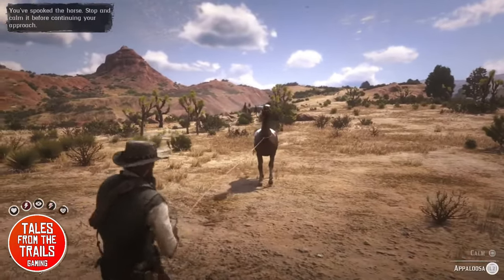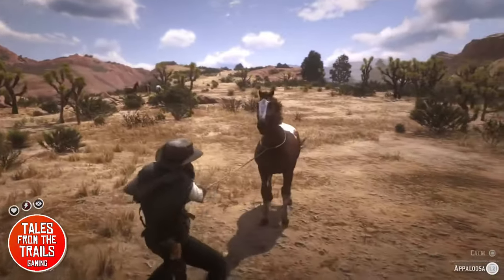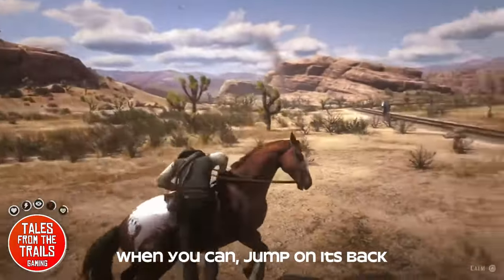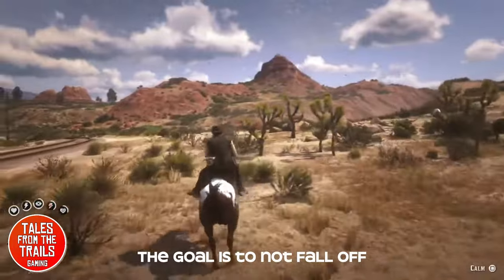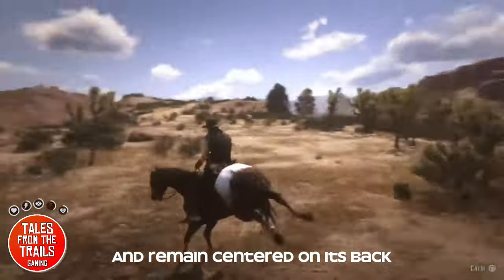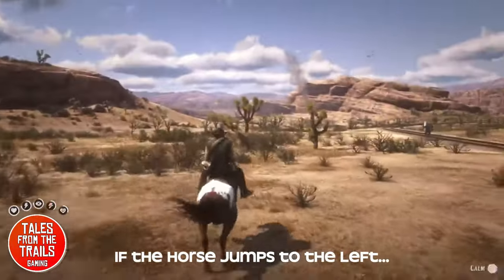So we have our lasso on the horse itself — there are other methods to do this as well. We're going to keep calming the horse and jump on its back, and when the horse jumps to the left you use your left stick and move it to the right and vice versa. It keeps you central on the horse; you've got to keep calming the horse otherwise it will buck you off as well.